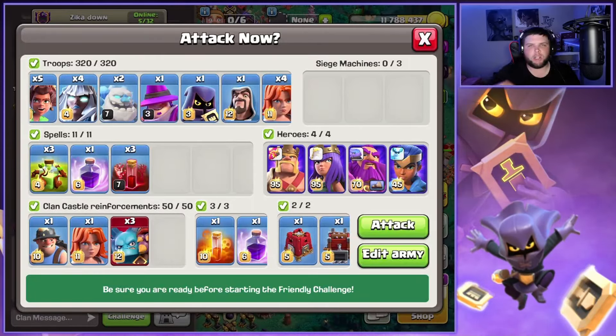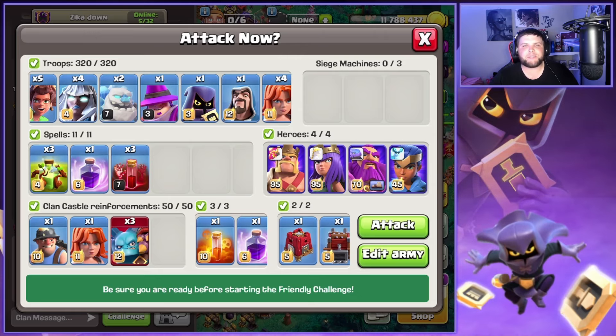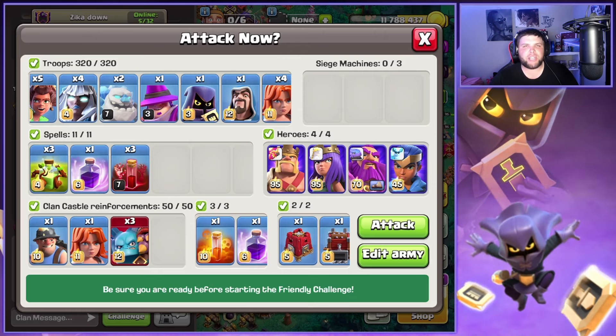What's good? Welcome back to the channel guys. In today's video we're going to be covering that Root Rider Electro Titan Smash Attack. We did change it a little bit in this army — we took one Electro Titan out and put in four Valkyries for quick funneling.